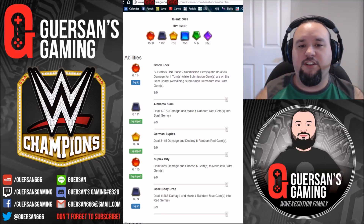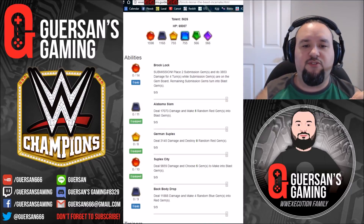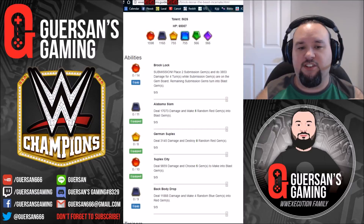For this set I've put in the Alabama Slam since it's more commonly used - it deals 17k damage and makes five random reds into blast gems. The German Suplex deals 3k damage and destroys eight random red gems. And Suplex City deals almost 10k damage and chooses five gems to make into blast gems - that's basically what blows up the whole board. Very good skill set.